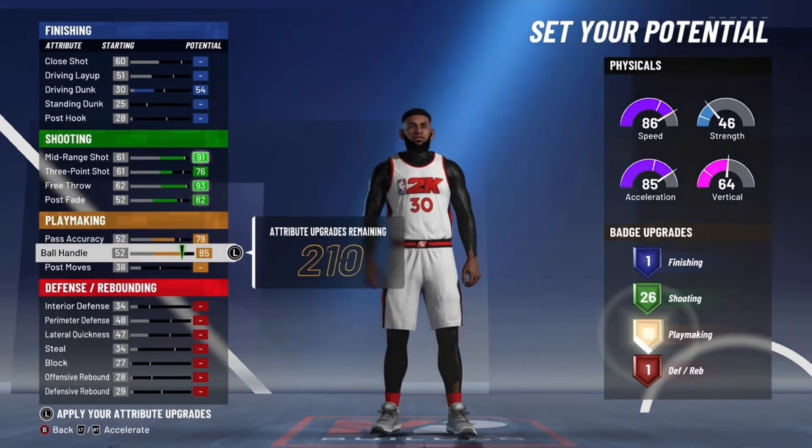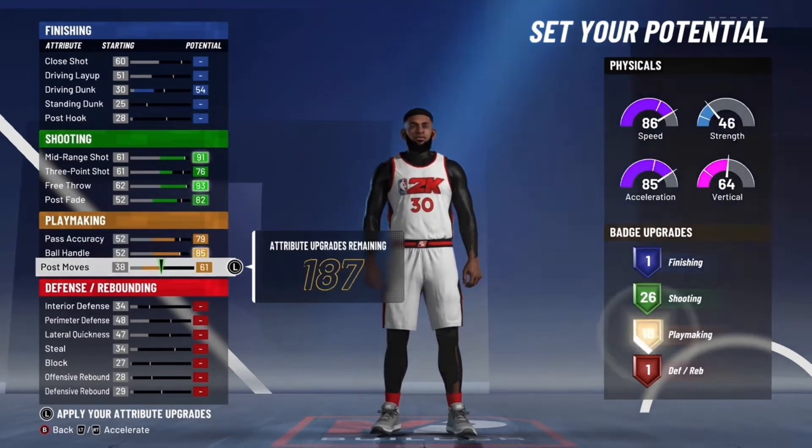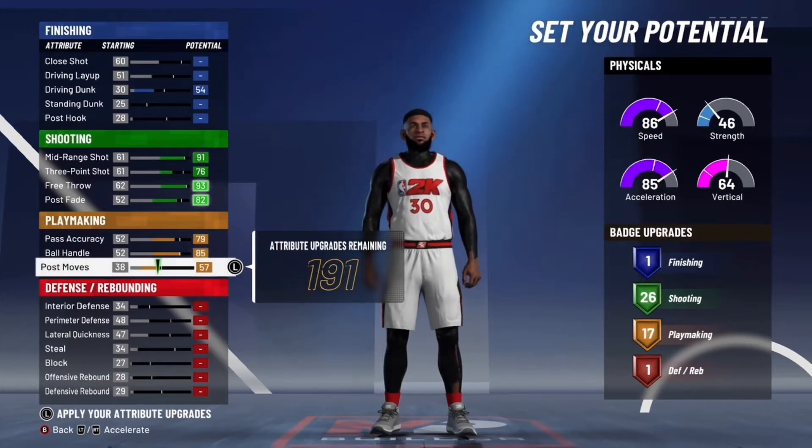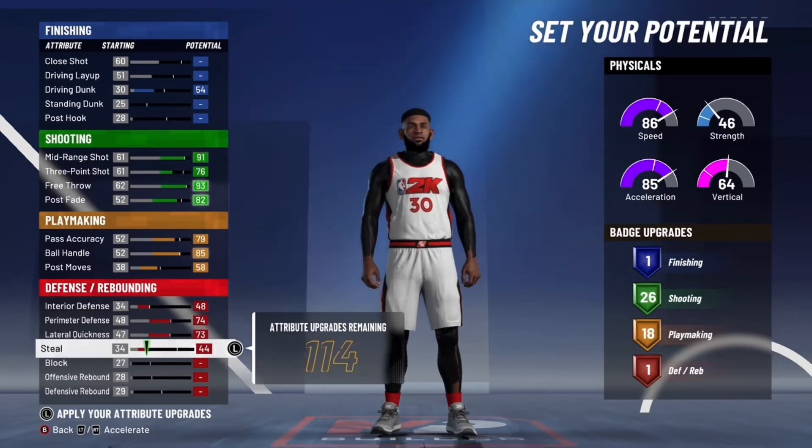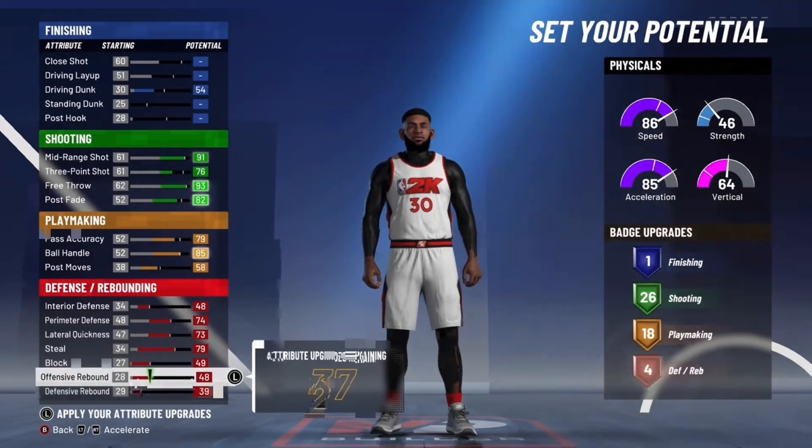Put your pass accuracy to a 79, then max the ball handle and put your post moves just enough to get 18 playmaking badges. For defense, you want to max out all of your defensive stats — you want to have the most defense possible on this build.